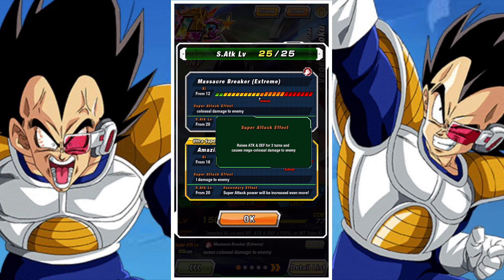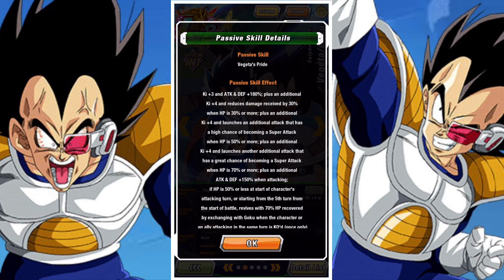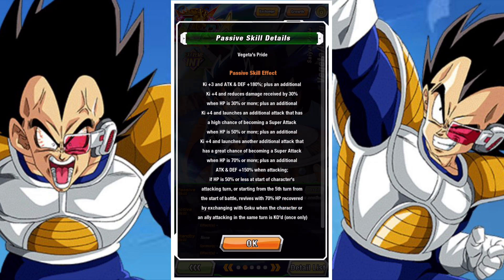Their Planet Namek Saga lead is 150% and type lead of 100%, greatly raising attack permanently on their 12 Ki while raising defense for one turn. On their 18 Ki they raise attack and defense for three turns while causing mega colossal damage to the enemy. They have Ki plus 3, attack and defense of 180%, and an additional 4 Ki and damage reduction of 30% when HP is 30% or more.